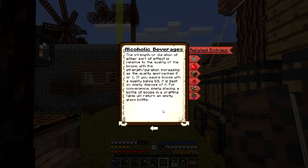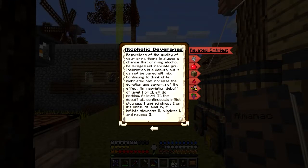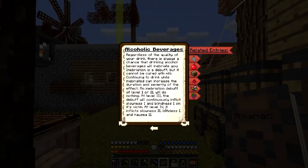I don't know how you actually get a quality of zero - it always seems to go up. If you acquire booze with a quality of below 0.5 it's best to simply dispose of it. For convenience, simply placing a bottle of booze in the crafting table will empty the bottle, so we can get rid of some of that stuff.